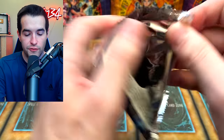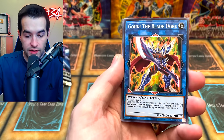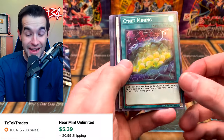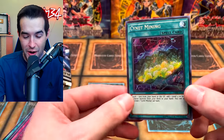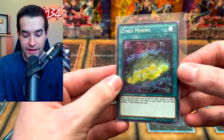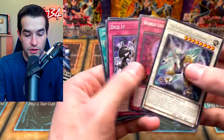Next, we're going for that Spell Ruler pack. Let's see if we can get Fusion Destiny — it's around a $25 super, even unlimited. Another secret rare. This is one of the better ones. We're opening a lot of legacy packs at this rate. We've got two secret rares already — that's insane. Not even ultras, but that's pretty good.